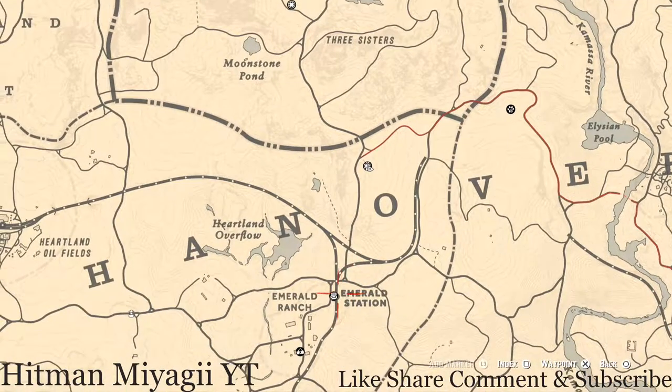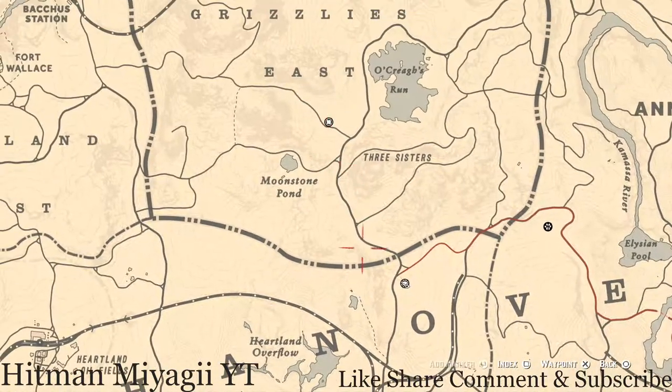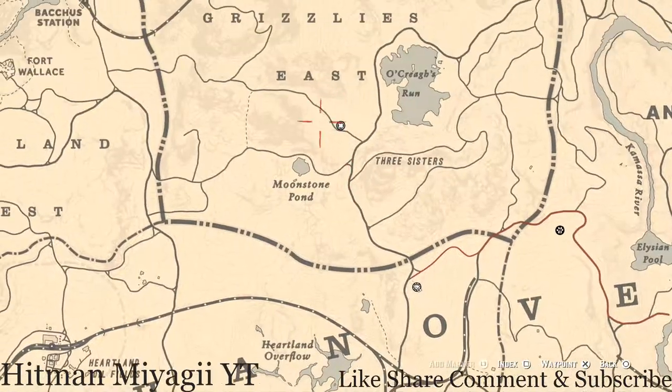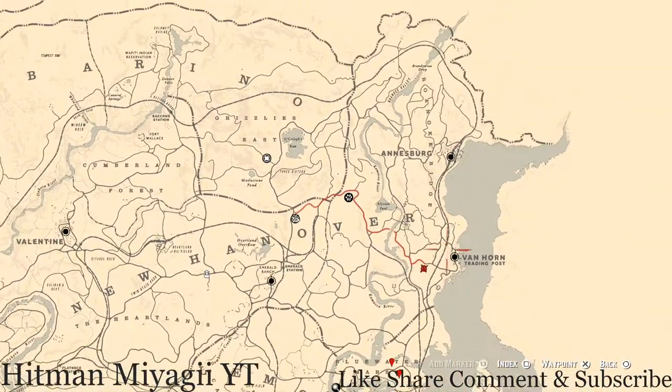If you guys are not in the area, simply fast travel to Emerald Station and run up from there — super quick, super easy to get to. She's right there.